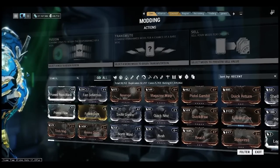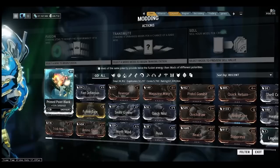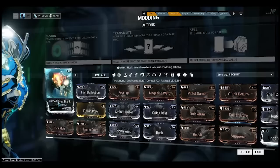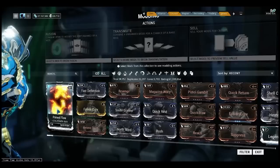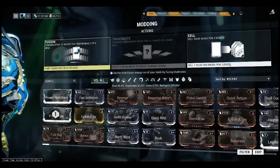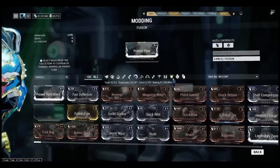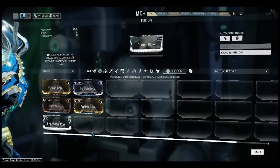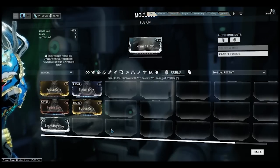Hello guys, now I'm going to show you maxing the Prime Point Blank and Prime Flow. I just happened to get legendary cost, so I'm going to show you guys how many costs you need for fusing this legendary cost.